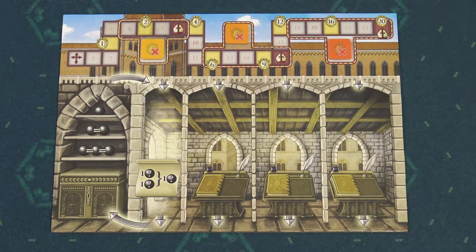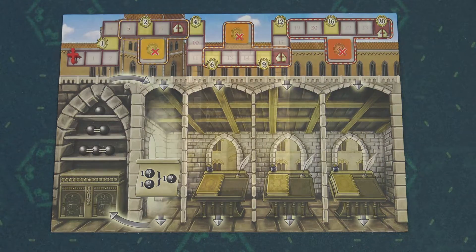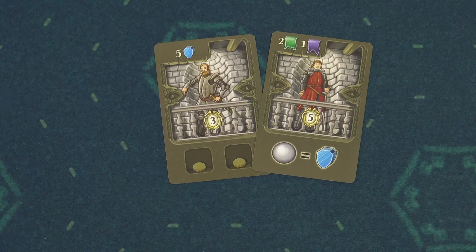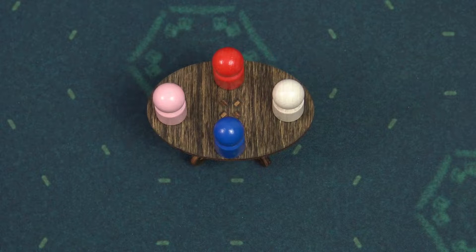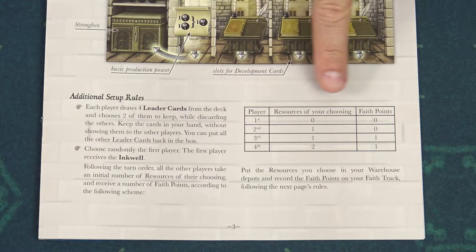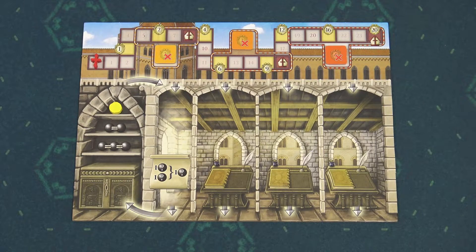Each player will get a player board. Place these 3 Pope favor tiles with the inactive side up and then place this faith marker onto the zero space of the faith track. Now shuffle this deck of leader cards. Each player will draw 4 cards, keep 2 of them, and all other cards can be placed back into the box. All players keep their leader cards secret from other players. Randomly determine the starting player who will get this first player token. Then players will take the starting resources based on the small table in the rulebook. When you take a resource, put it into this warehouse depot, and when you take a faith point, move your faith marker one space forward.